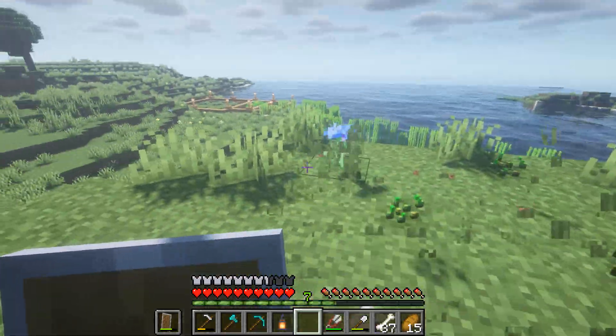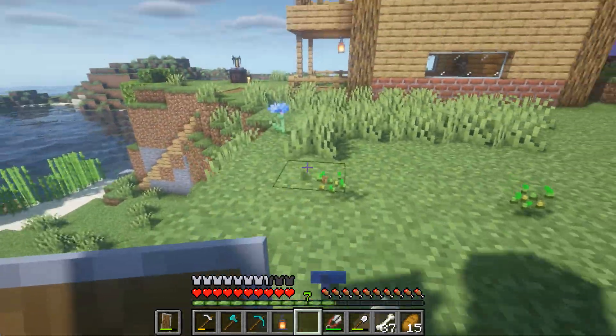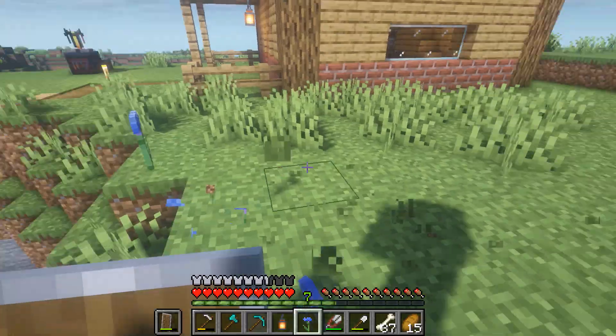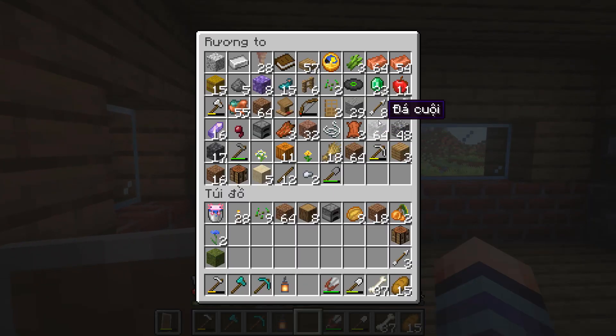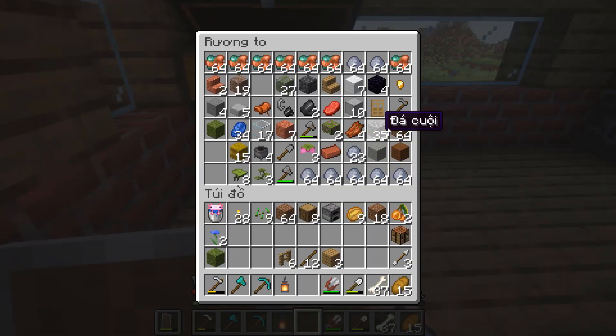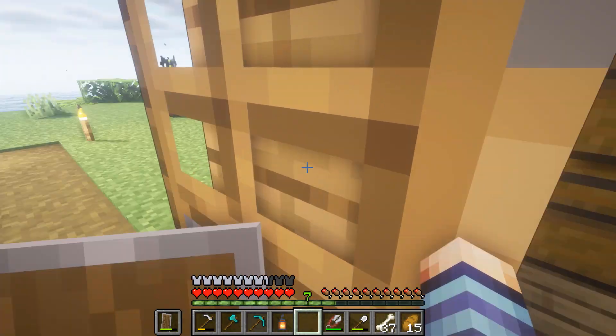Cái chỗ này khá là rộng. Bây giờ điều mình cần đó chính là gỗ, cần nhiều gỗ một tí. Gỗ với lại khối rêu, gỗ bây giờ chỉ còn có 8. Mình kiểm tra rương - ờ đây gỗ, đây que, đây là hàng rào. Ở dưới này cũng hết gỗ luôn, lên đường chặt gỗ thôi mọi người.